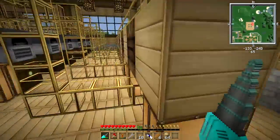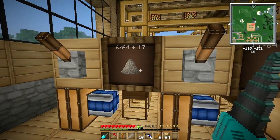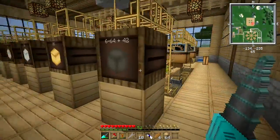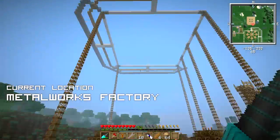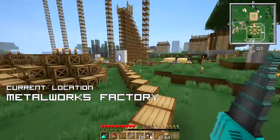Our aluminum line is also doing very well. I've basically smelted down all of those blocks of aluminum ore that were in the storage warehouse into dust, and this factory has been working overtime. We already have almost seven stacks of aluminum blocks, which we are going to be using today to craft the floor of the very first module.